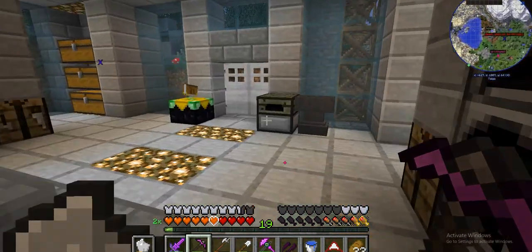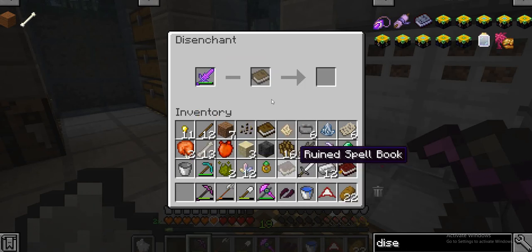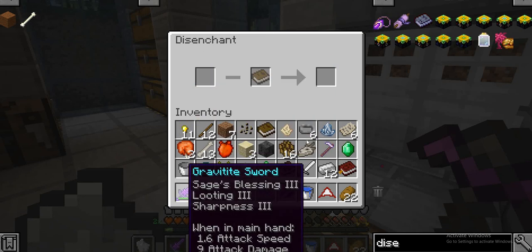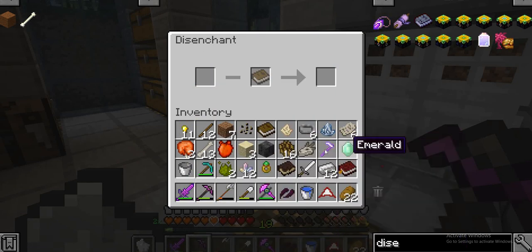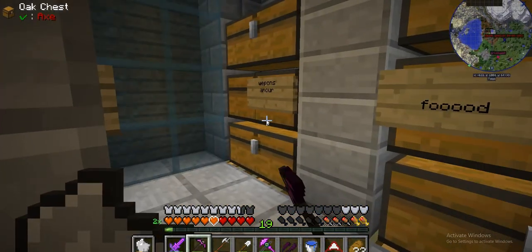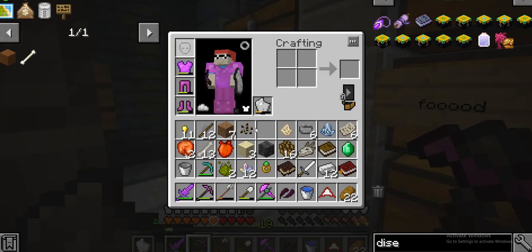As you can see, you get enchanted stuff like this, put a book there, and it gives you all of these enchantments. I got these off other swords and stuff. I do get Temptation but that's only for her, so I might as well just leave it. My helmet broke while I was fighting.